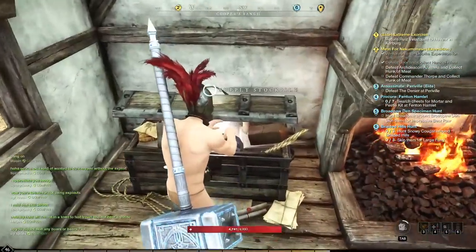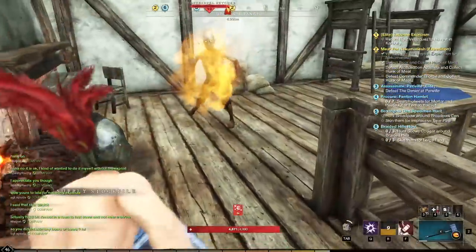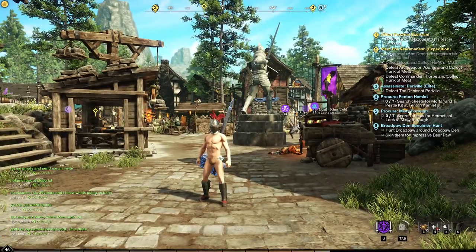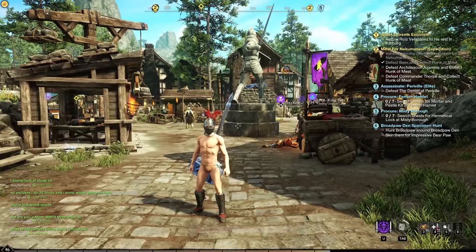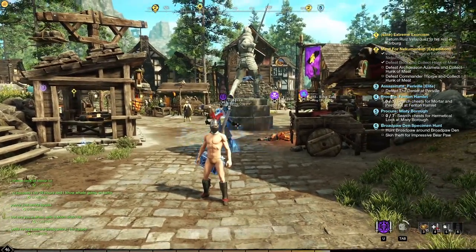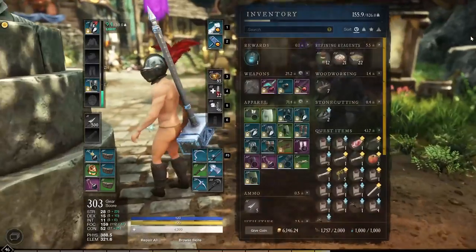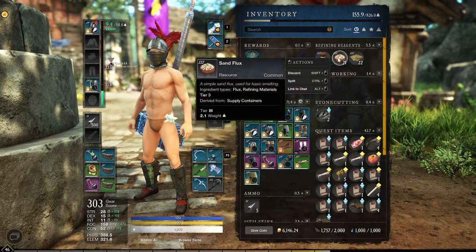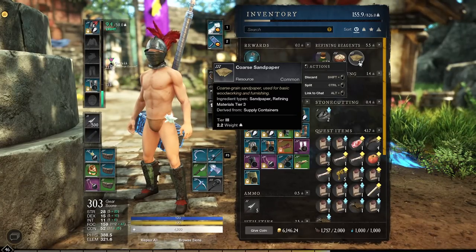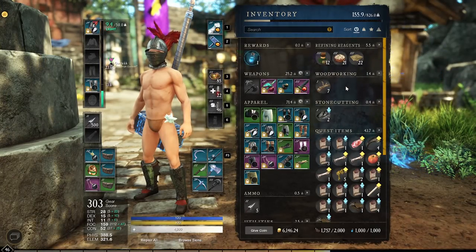In each of these houses and outside of them there's going to be a chest, supply crate, or something similar that we can loot. The items we're farming specifically are weak solvents, sand flux, and coarse sandpaper - really anything that can be used in crafting - because the demand is so high for these that they're always selling at a really good value.